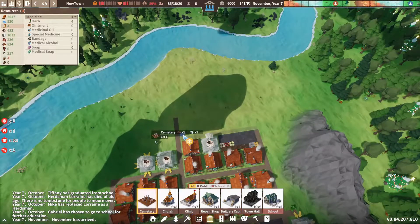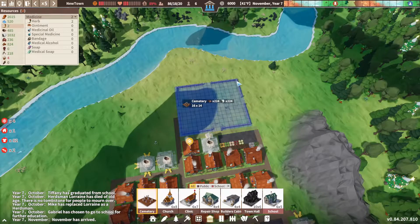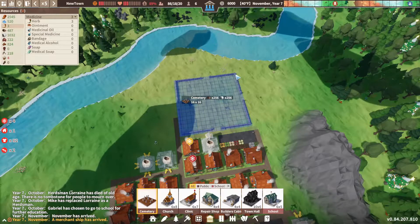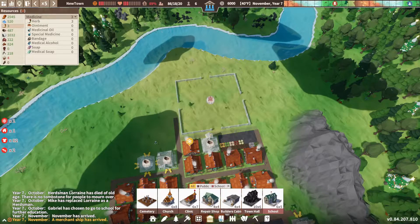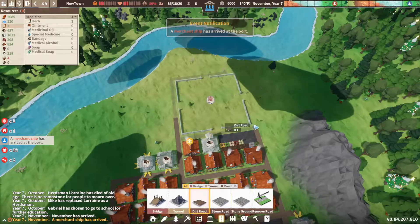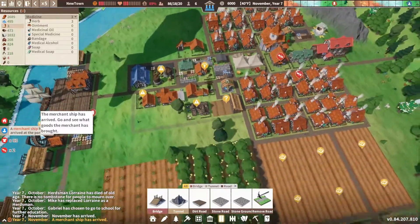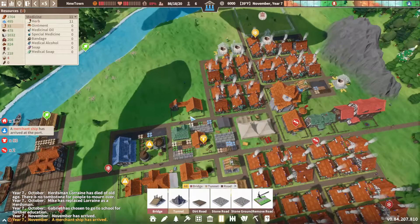We have plenty of supplies, so the hunger and cold shouldn't be a huge problem. Let's build a cemetery — a 16 by 16 one should give us enough space. We'll build a road around it. Hopefully it'll keep people happy. A merchant ship has arrived but I don't want to trade right now.